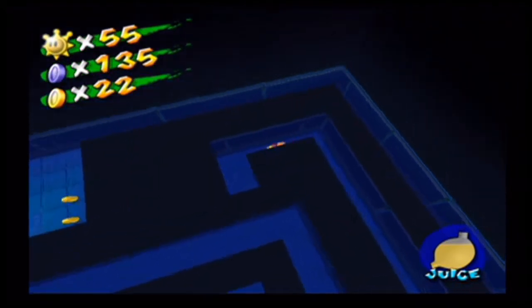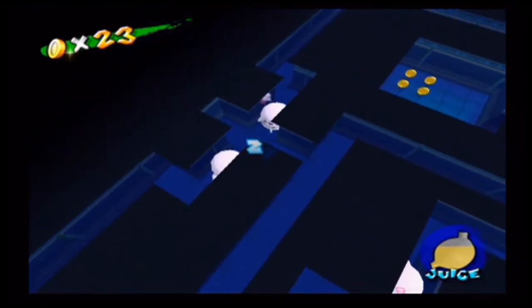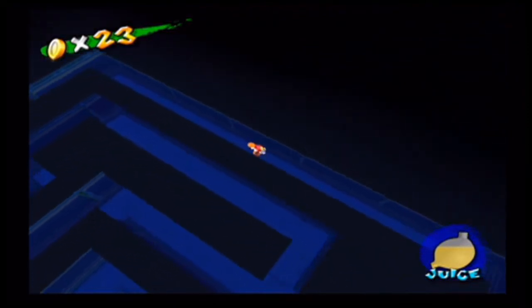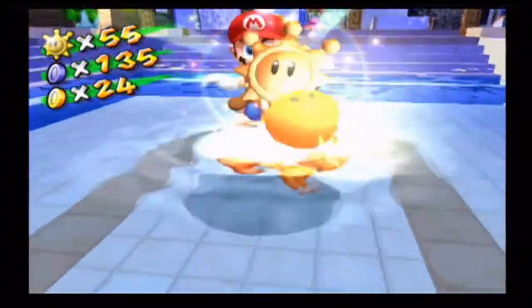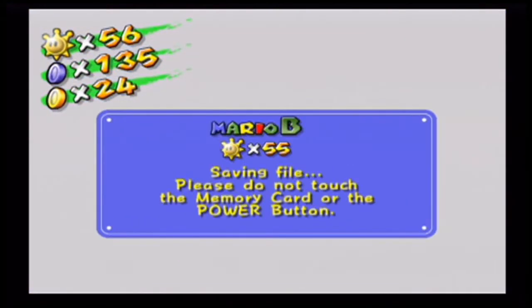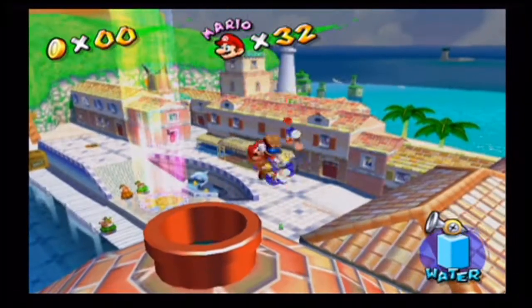Let's grab this next blue coin — we now have 135 of them. We need to go over here, and if you ground pound on this little marking, it leads us to the shine sprite itself. Not too complicated — it's actually pretty simple when you get the hang of it. And that adorable Yoshi was drawn into the actual mission, so he's always feeling very cheerful and happy.